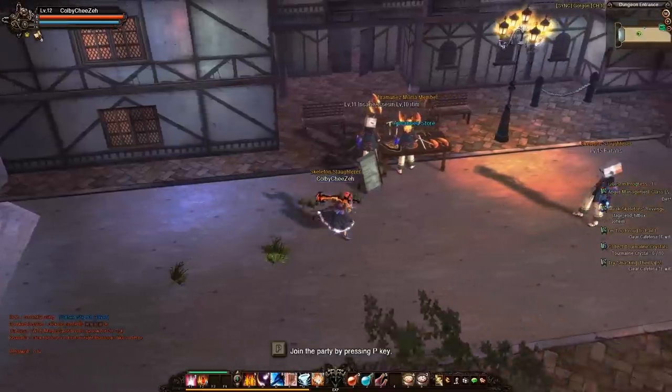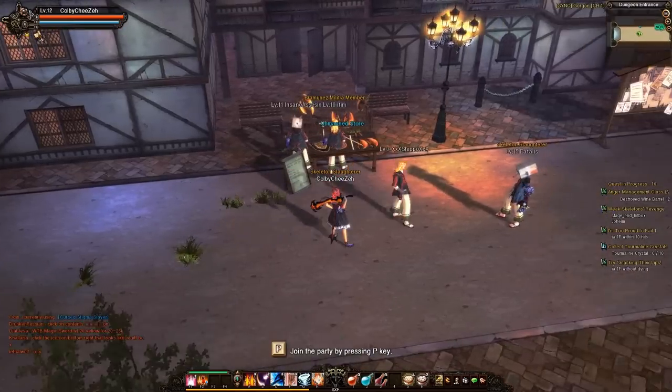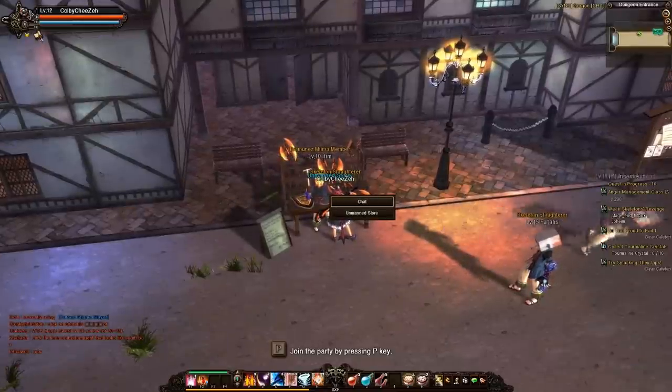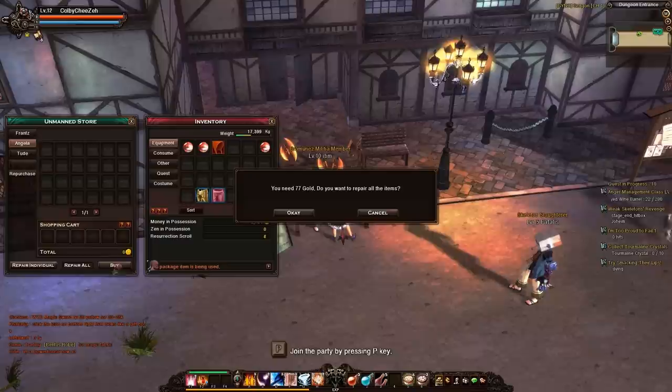Hey, what's up guys, Kobachiz here for another Let's Play gameplay. This time I'm going to be playing some Rusty Hearts. I am playing a character called Angela, and she's one of the three characters that you can currently play right now in the closed beta of Rusty Hearts. I'm about to go into a dungeon and show you guys some of the gameplay. Let me just repair my gear real quick.